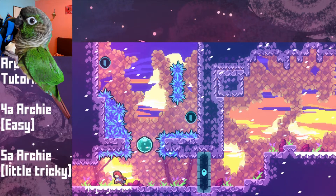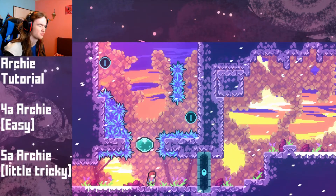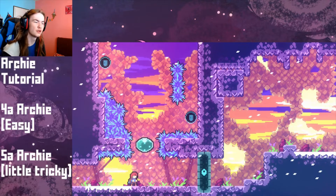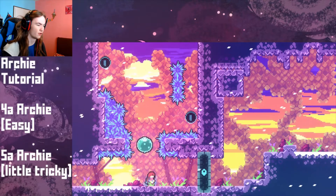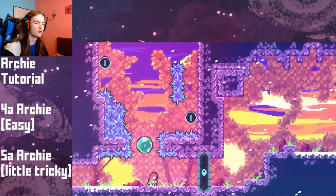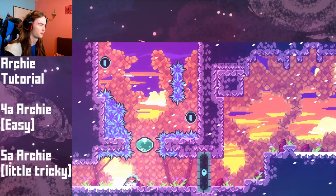So what is Archie actually? Archie is a trick where you enter a bubble in a crouch state. In order to perform entering a bubble in a crouch state in this room, all you need to do is dash downwards — like this, or like this, or like this. Any dash input that has a down motion involved, like diagonal downwards or straight downwards, works.